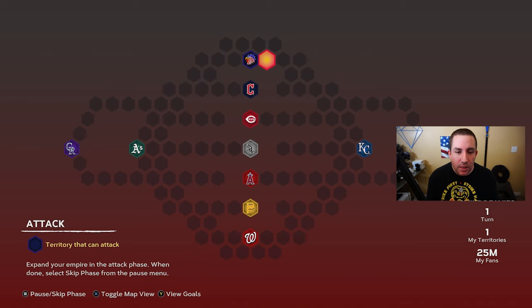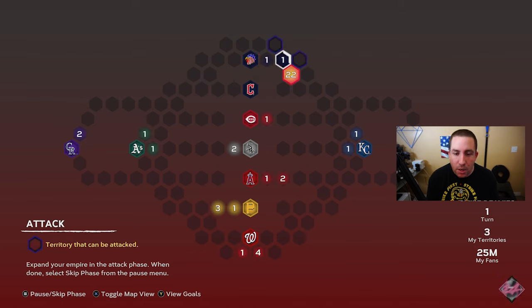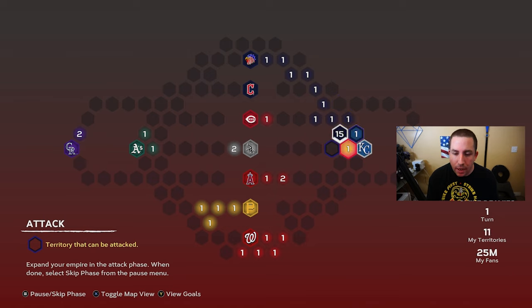The objective is to capture every territory on the map. We want to basically block everyone else from spreading out too far. We go down and our goal is to get over to where Kansas City is and block them so they can't spread out. Then we block the Angels so they can't go anywhere, and then we go all the way down and finish filling in the territories below.